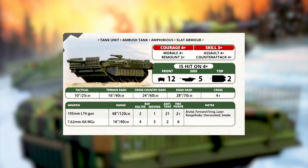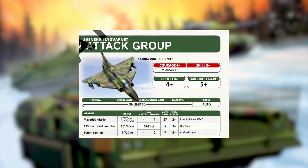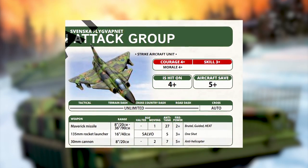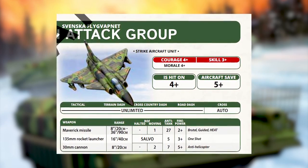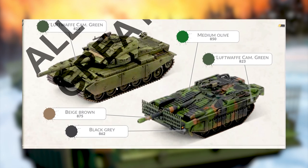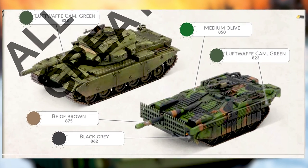Sweden has three different companies — basically an S-tank company and a rifle company. The S-tank is pretty cool. It's one of the new models coming out with this release — I believe it's going to be a plastic model in the starter box for Sweden. The S-tank is an interesting tank: a main battle tank using a turbine engine kind of like the M1 does, but it doesn't have a turret. Instead it has a hull-mounted gun like an assault gun, but they used it with full tank doctrine.